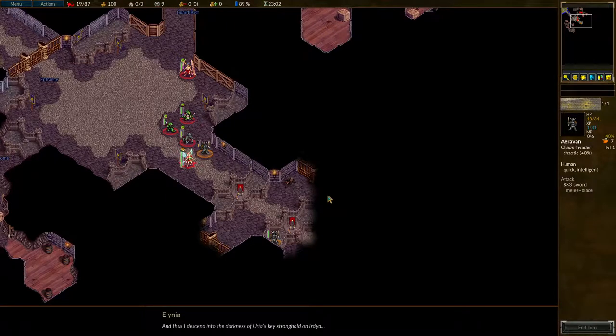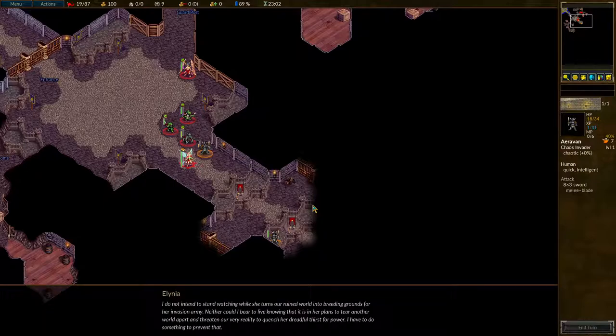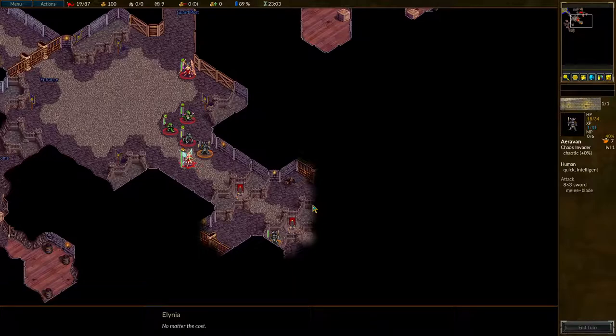And thus I descend into the darkness of Uriah's key stronghold on Erdia. Ageo's words were clear — we do not have a chance to win this war and purge the corrupted goddess's influence from this earth, not without the power hidden beneath Kalari. I do not intend to stand watching while she turns our ruined world into breeding grounds for her invasion army. Neither could I bear to live knowing that it is in her plans to tear another world apart and threaten our very reality to quench her dreadful thirst for power. I need to do something to prevent that — no matter the cost.